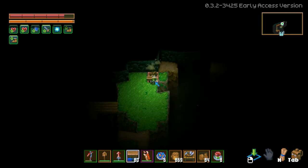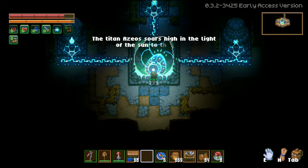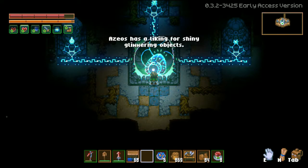This was the greatest bamboozle we faced, and I'm sure for many as well. You will want to go back to the core and speak to it again. This time, it will tell you where the titan is located. This will also lead you straight into the Azeos Wilderness.